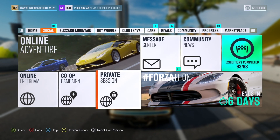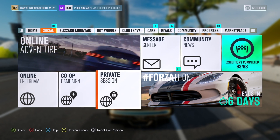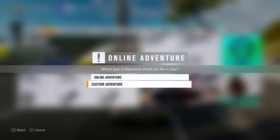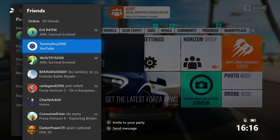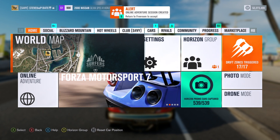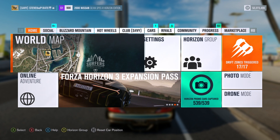For the quickest way to complete an online adventure, head on over to the social tab in the pause menu and select private session, then select private online adventure, followed by custom adventure, and then choose games only. Once the session has started, just invite someone that you know and complete all four playground games. Playground games are a lot quicker than doing the races — especially when you get infected, all you need to do is hunt each other down in the quickest time possible.